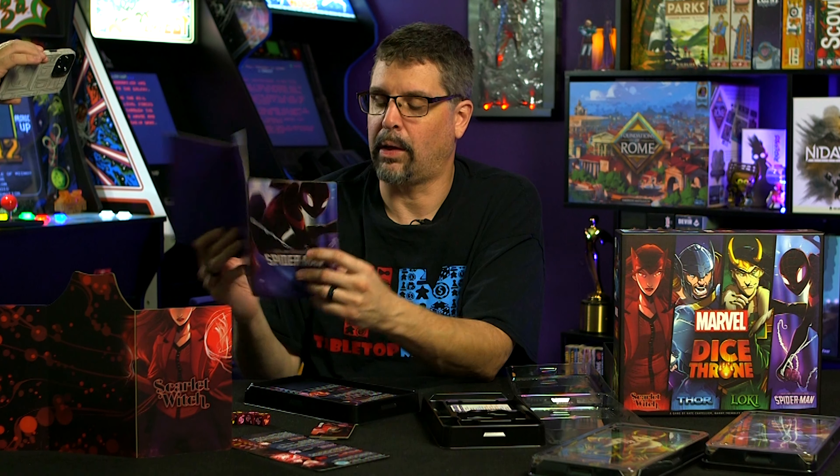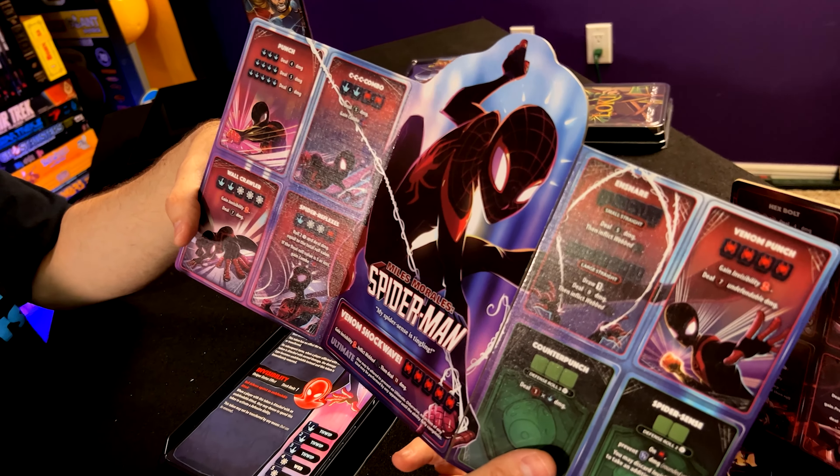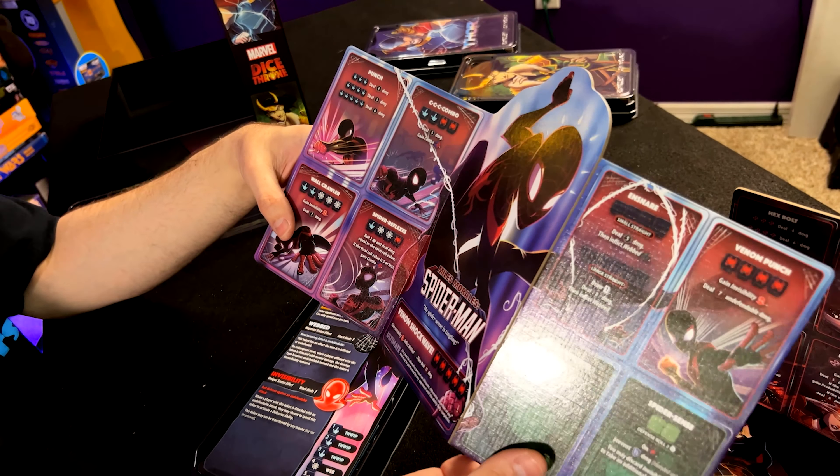Which begs the question — usually they start out with Petey. But it's cool that Miles is the starting Spidey in this one. I wonder if they put out a classic Spidey, you know — Petey. So you have this side facing everybody, and then you have your combos on the back. See how I did that? It was C-C-C-Combos — like Killer Instinct. I'm showing my age again, guys. We have your Spider Senses Tingling and different abilities you trigger when you roll those dice in.